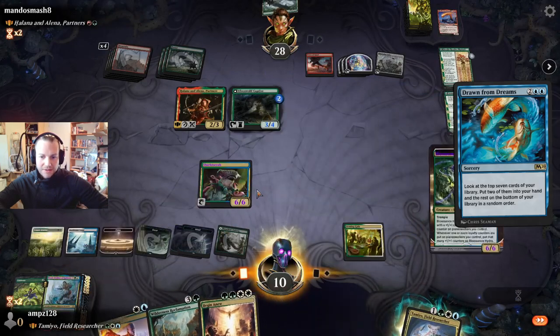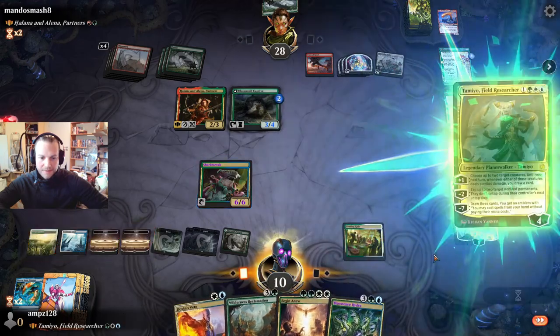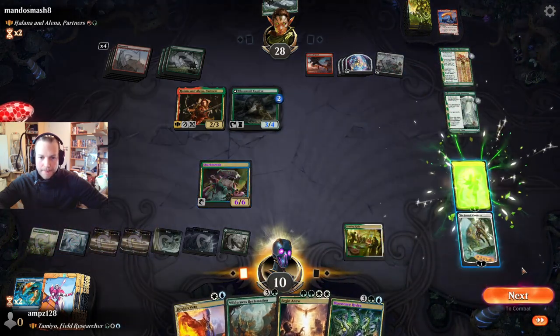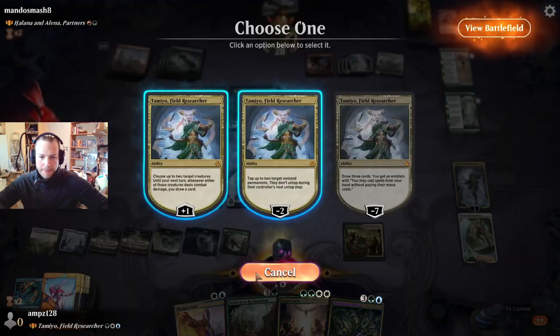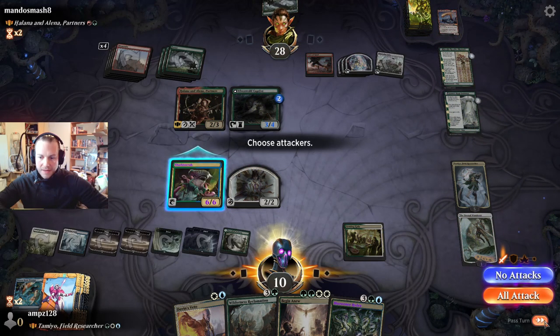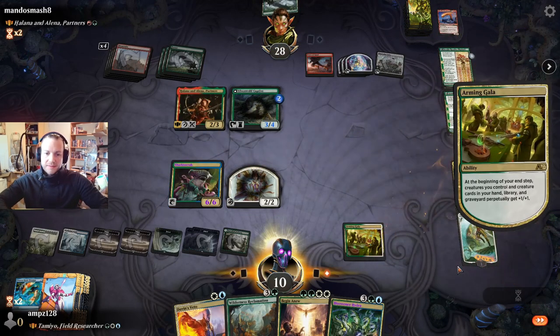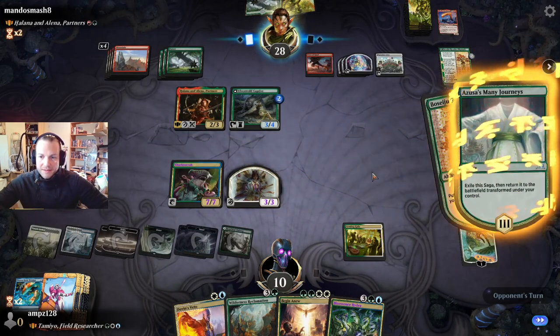Let's grab a hydra — hydra is really big. We play Tamio, make the token. It's last here — and no attack, we pass. They get bigger and bigger.